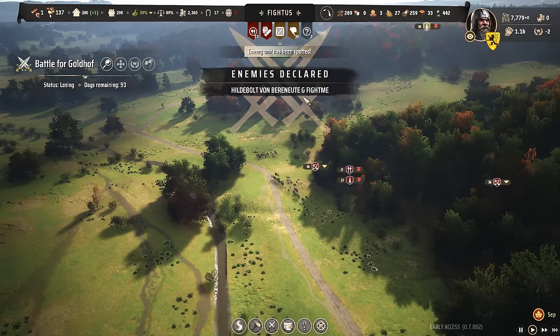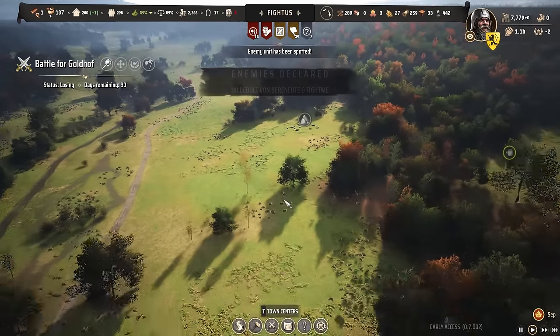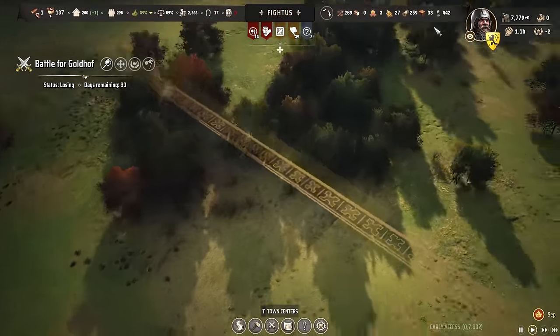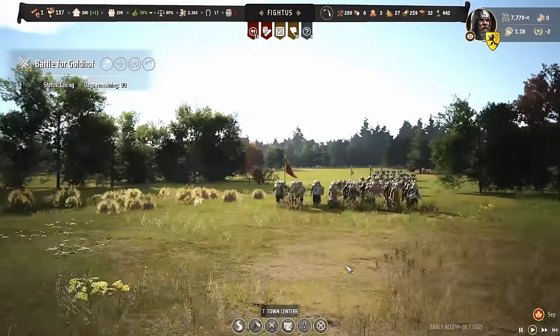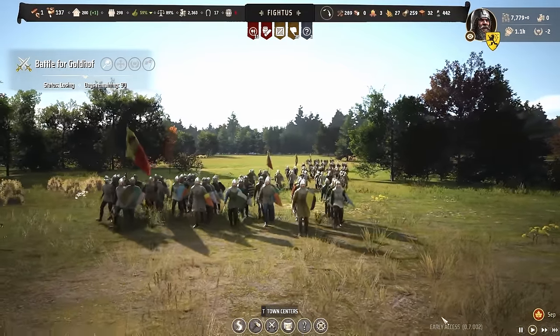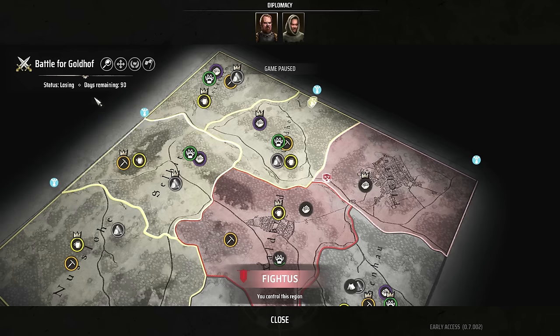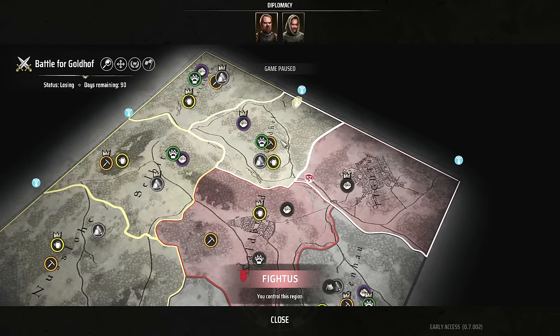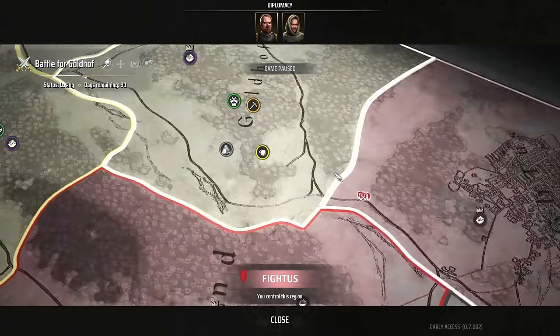They declared war on us and the battle is called the Battle of Goldhof. You can see on the map where it is and the enemy is coming from here. The enemy units are fully equipped compared to my men — some of my men have armor but not all of them, and the enemy is coming in pretty big numbers. So yeah, this will be an uphill battle. That circle on the map is the battlefield; I'm here and he's over there. He will probably come from this road and face me over here, so I have to prepare my army at that location.